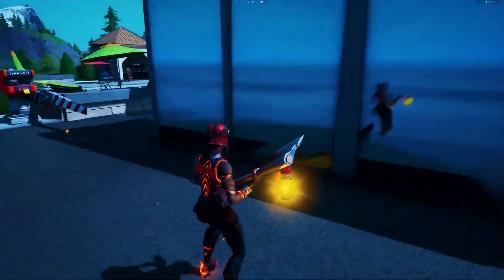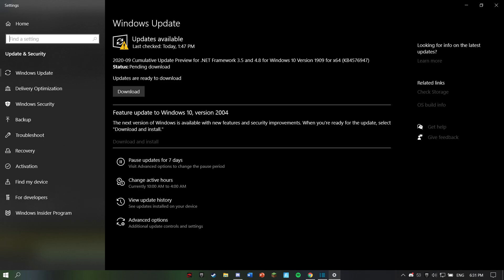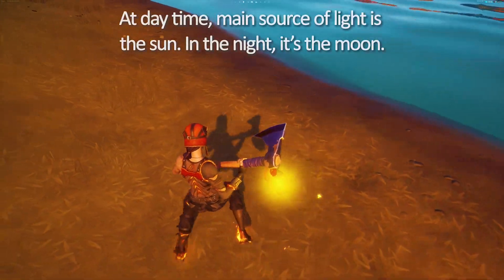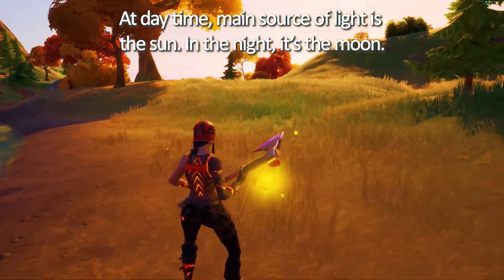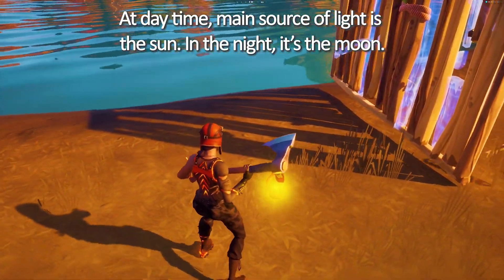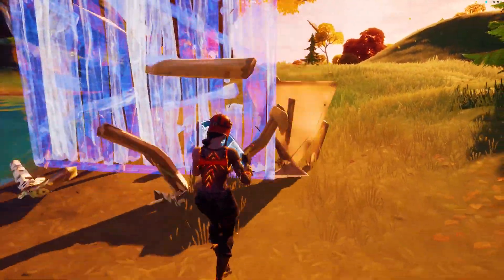A few things to note for this setting to work: your Windows version must be Windows 10 version 1903 or newer, DX12 must be used, and the NVIDIA driver must be version 450 or higher. If you want the smoothest possible experience with ray tracing on, DLSS should be turned on to either balance or performance.